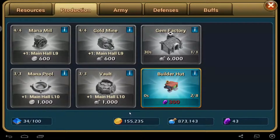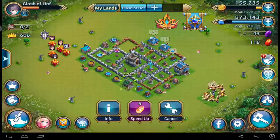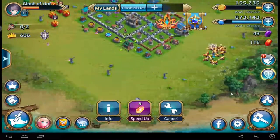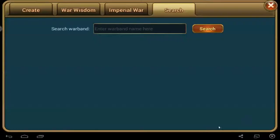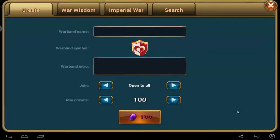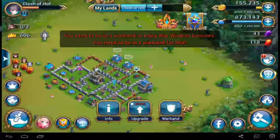Mana pool, you know, builder hut — that's classic. Baner is like an army camp. Meeting hall — you can create your war bond, what the other name is clan or guild, or you can join a war bond in a clan.